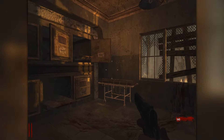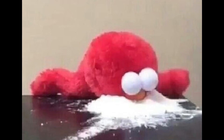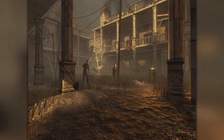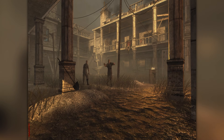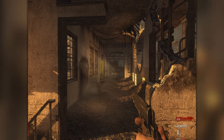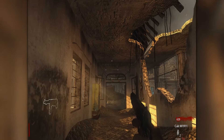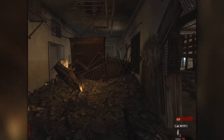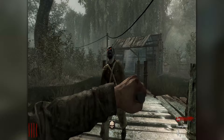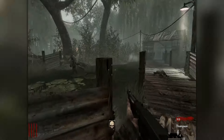Now if we look at Verruckt in World at War, the tone is completely different. This map has a lot more than just cocaine zombies. It's a full-blown madhouse complete with ominous markings on the wall, it's a decrepit asylum, there's screaming in the distance, and it has the dentist's office. The map's tone is set just by the environmental details in the background. Kino may be a decrepit theater, yes, but it lacks a lot of the smaller details that lead to something truly unsettling.